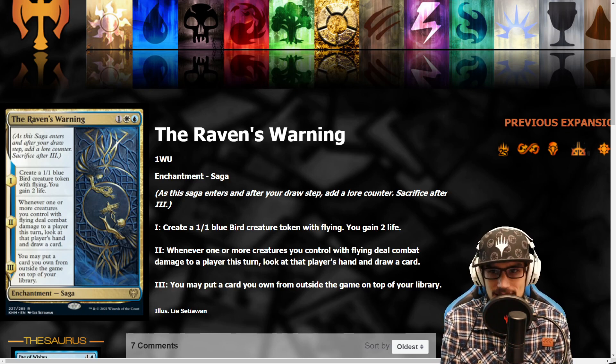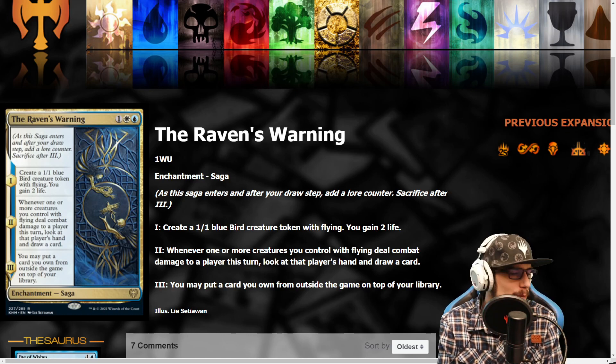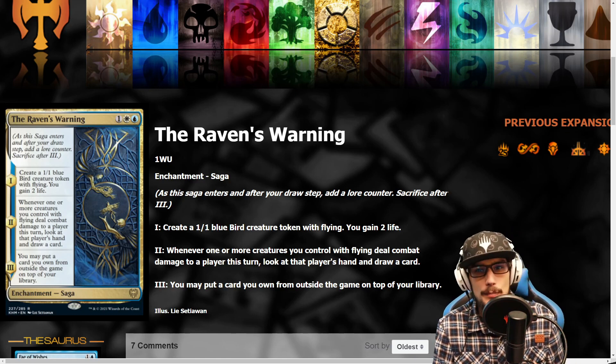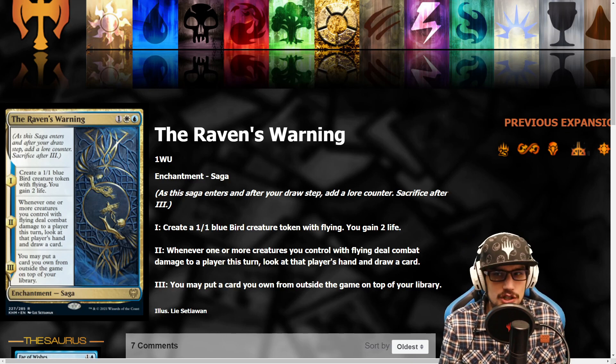What's better than that is you may put a card you own from outside the game on top of your library — not into your hand, which is sad because the mill meta still exists, so people can just deal with it. Flash in a rogue, crack a passage. So sad.